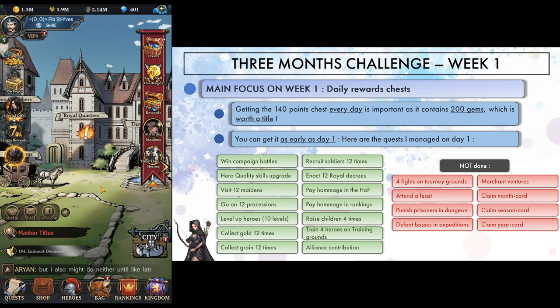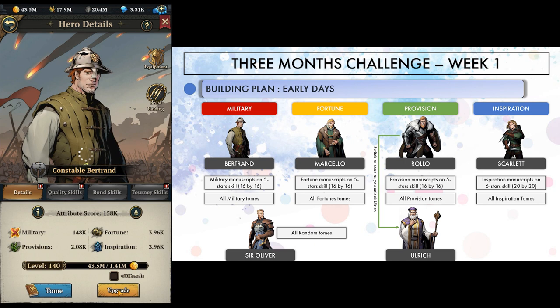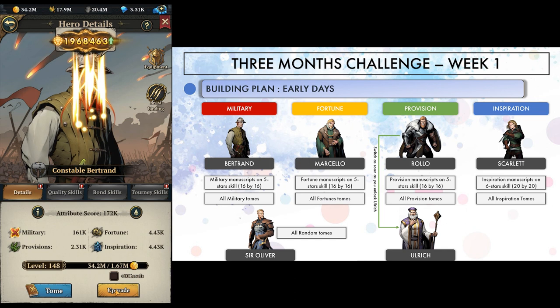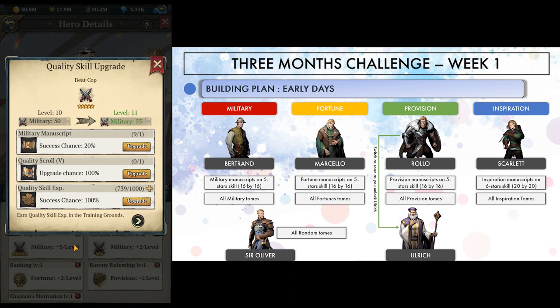Now let's see our hero building plan. For the first week, I worked on 4 main heroes, one of each type: Bertrand for military, Marcello for fortune, Ulrich for provision, and Scarlet for inspiration. I didn't release Ulrich right away though, so I used Rolo as a filler at the beginning. I chose those 4 because they all have a maiden you can unlock early, and they all have a 5-star quality skill to work on. Scarlet is especially good early game because he even has a 6-star skill, and you can get his tokens on the alliance shop every day to enhance him very fast.